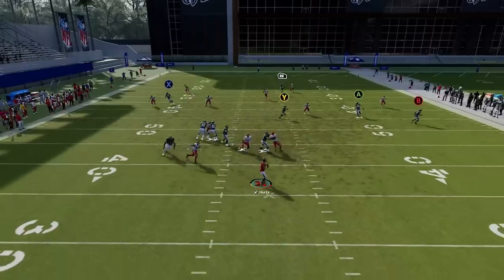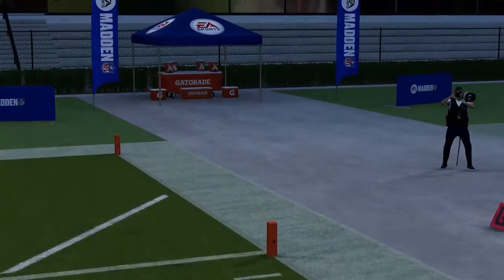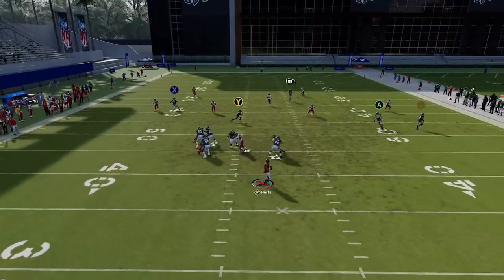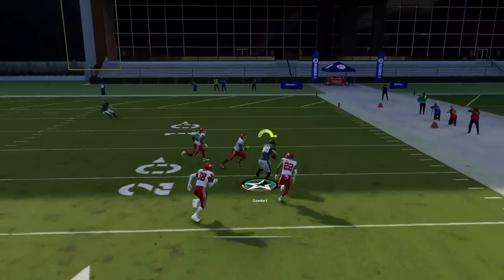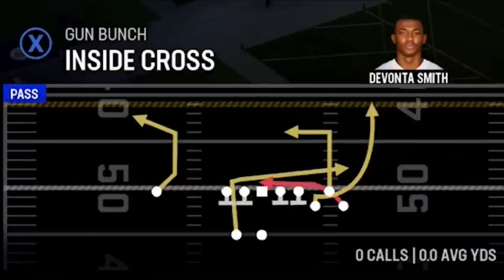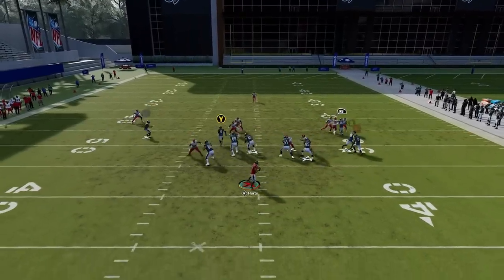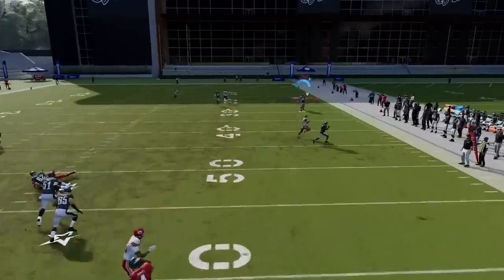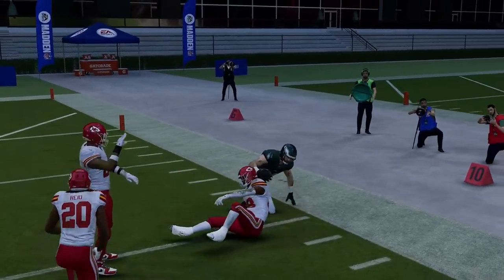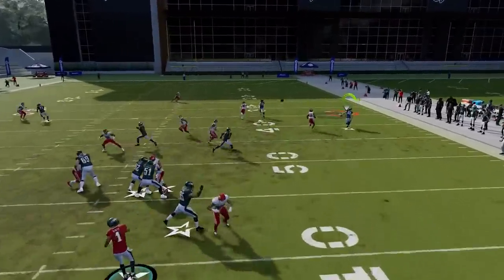Against Cover 2, put the RB route on a streak and the B route on a flat — that will pull that corner back down to get the tight end over the top. I overthrew him slightly as I'm trying a new passing setting, but you can see the setup. The tight end can have a very big play — it's possible to get a one-play touchdown. Against Cover 1, fade the RB route, and the A route can set a pick for the tight end if you have a really fast tight end. Watch how the fade gets in the defender's way — you have to watch for the cornerbacks to get jumbled up.